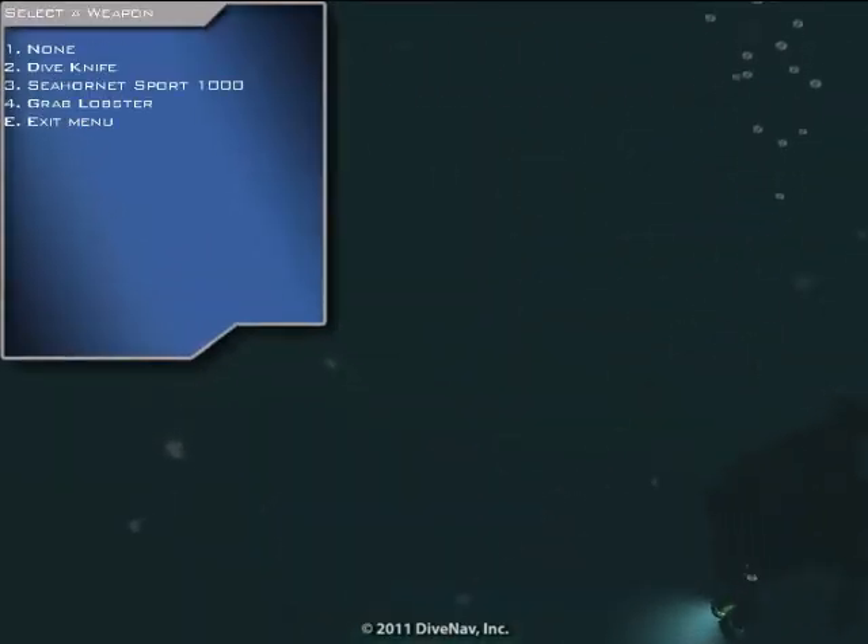Of course, if you need to get another weapon to keep those squids away, repeat the sequence. Press E, press the number corresponding to weapons, and select the number corresponding to the spear gun.